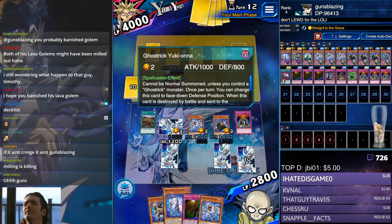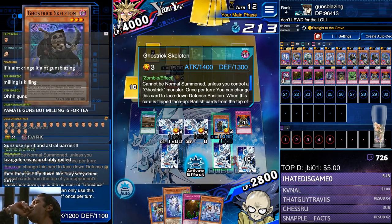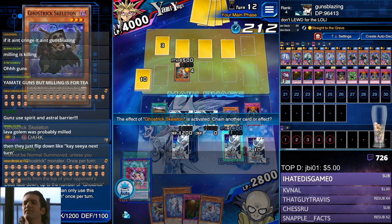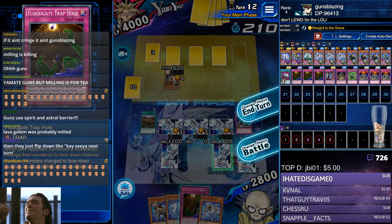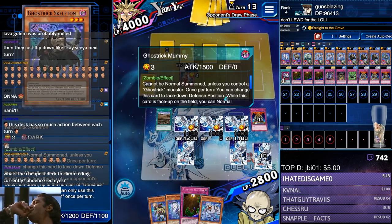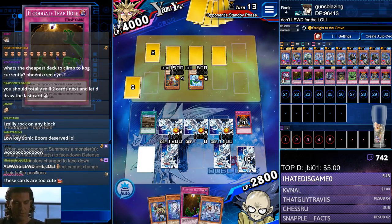Don't lewd for the loli. You see this loli — don't lewd for her. Yeah, Lava Golem was probably milled. No, really, there's half the deck in his banish pile. No cards in the graveyard — all in the banish pile.